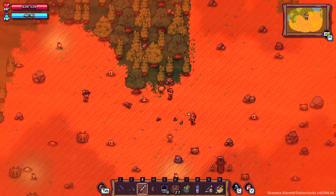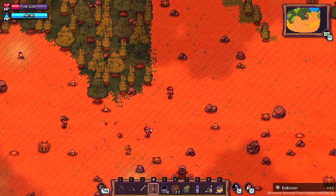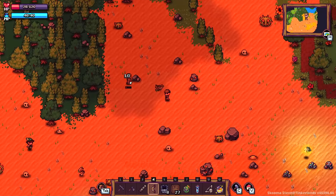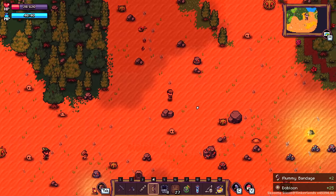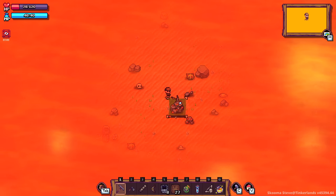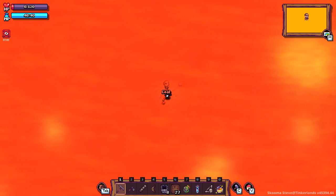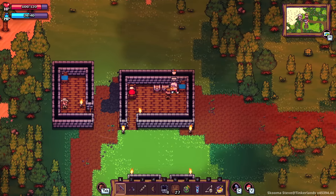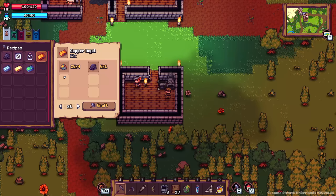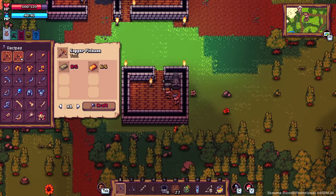I take back all my ambitions and all the things I ever wanted to accomplish. I have now dedicated my life to fleeing in fear. I kind of needed to get back to base anyway, so that honestly isn't that big of a setback. We've got some copper. It takes a lot of copper to make ingots, but maybe we'll have enough to make something.